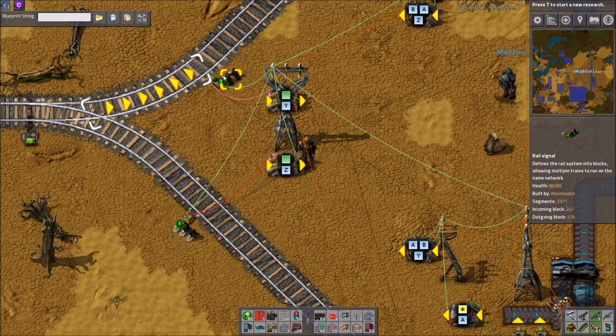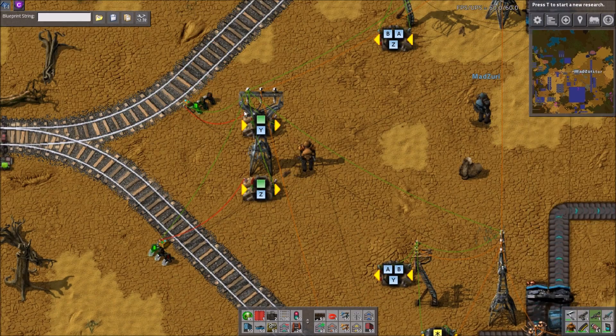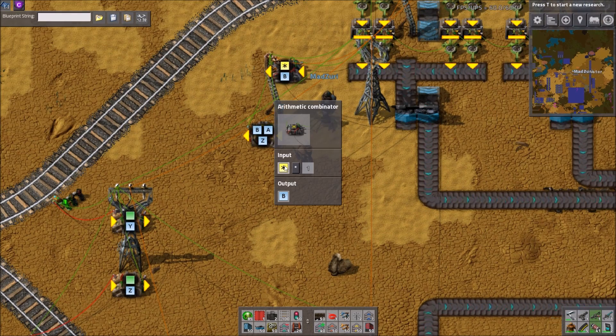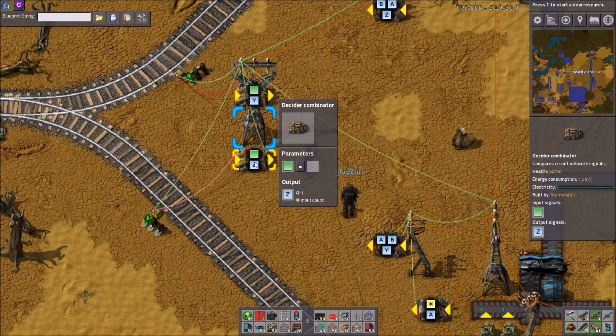We have these signals wired up as well, which turn based on a condition. Basically it takes the contents and turns them into signal B for the top station and signal A for the bottom, and then it compares which one is higher — doing that comparison twice.